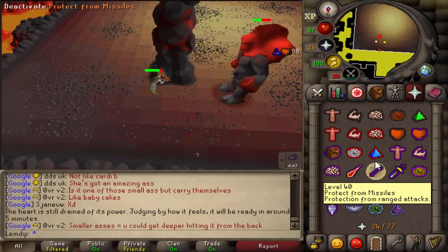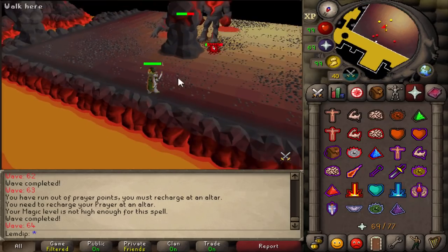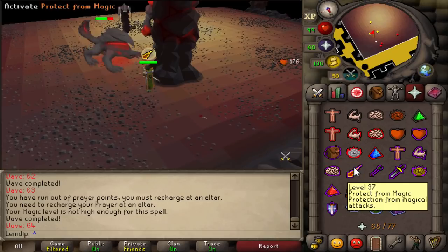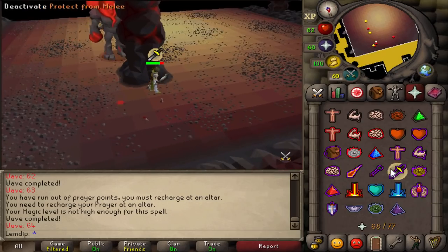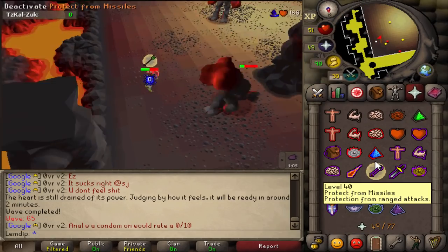Wave 64 is two melees, a ranger, and a mage. You want the mage safe spotted — if you can safe spot the ranger too that's great, but definitely prioritize the mage. If both are safe spotted, pray melee and kill the two melees as fast as possible, then move on to the ranger.